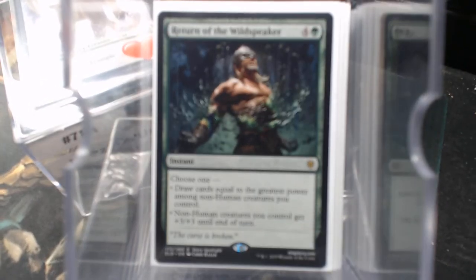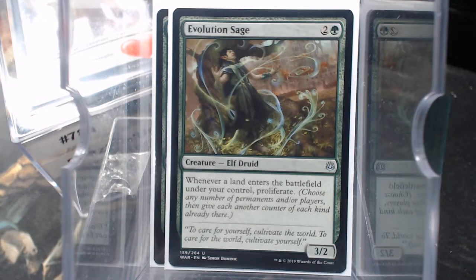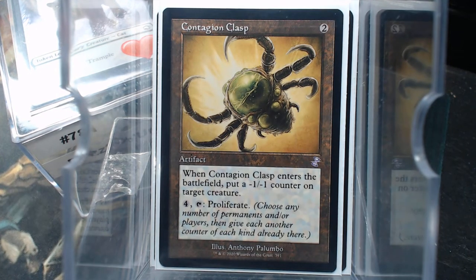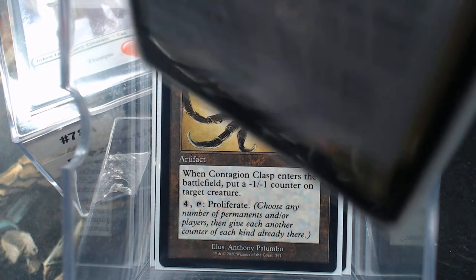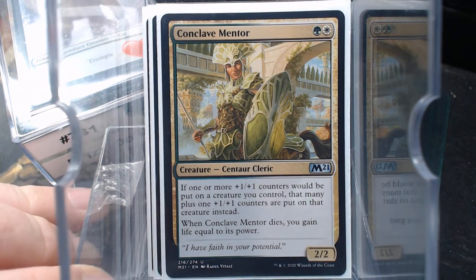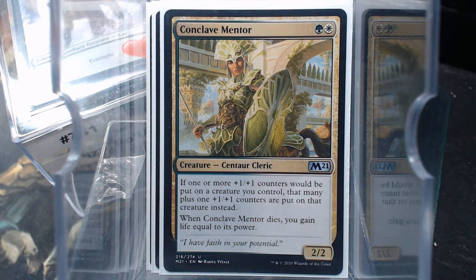The +1/+1 counter stuff — I was pretty sure early on I was going to lean into that theme. So I wanted the Evolution Sage and the Contagion Clasp. Conclave Mentor was a great card. By the way, there are a ton of cards that could have gone in here had I had them — all the Doubling Season type effects — but I used what I had.